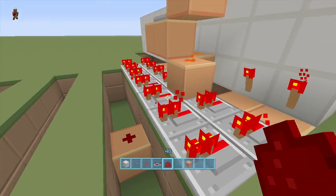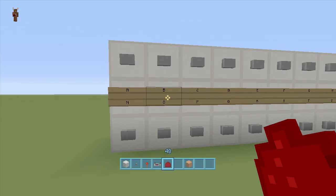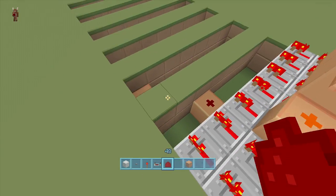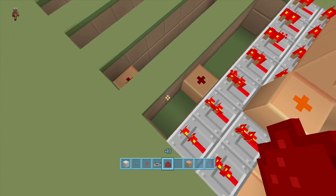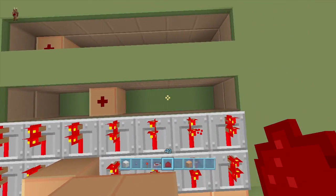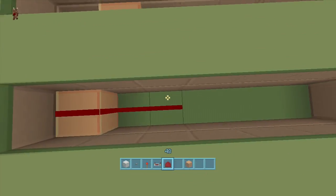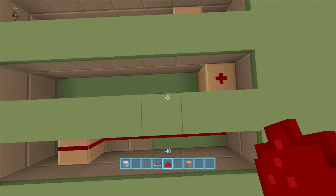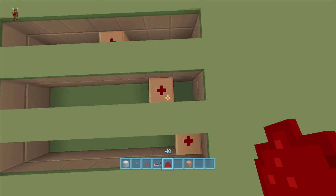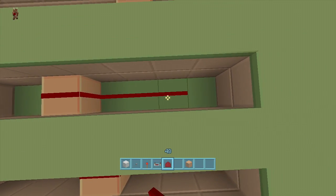If you can't figure that out, come to the front, look at the letters, then swing back to the back side and place them — same thing as the combination lock. Next, just bring the redstone down toward the right. Bring it all the way to the right for every single one — exactly the same thing as the combination lock.